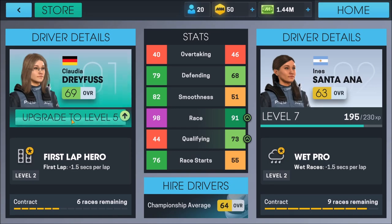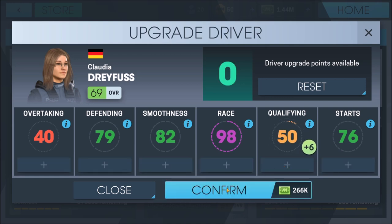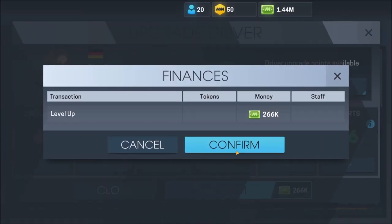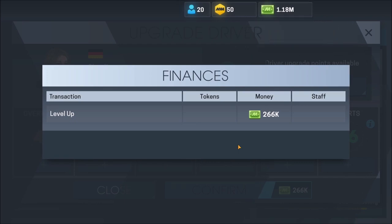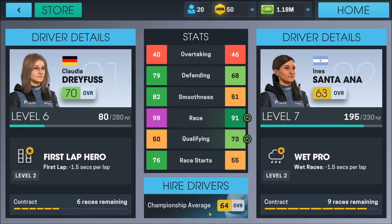Now we need to upgrade Claudia once again. What I want to do now is start working on her qualifying — by far and away her weakest link that is affecting her on a regular basis. Overtaking is not great, but I really haven't seen that be a huge issue for her. Qualifying is going to determine where she starts the races, so the more we can crank this up the better. She's already fairly good at race starts, so this is only going to help her quite a bit. She's up to a 70 overall, and I'd argue she's much better than that in reality. After this next race, in all likelihood we'll get another upgrade for Santa Ana.